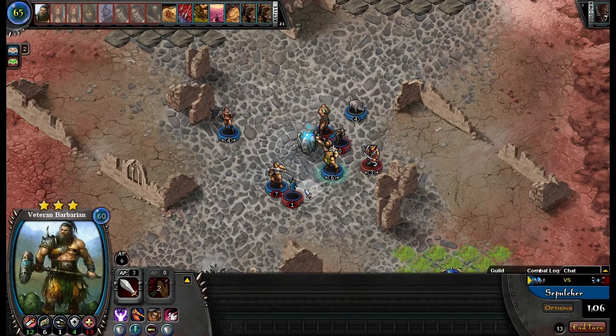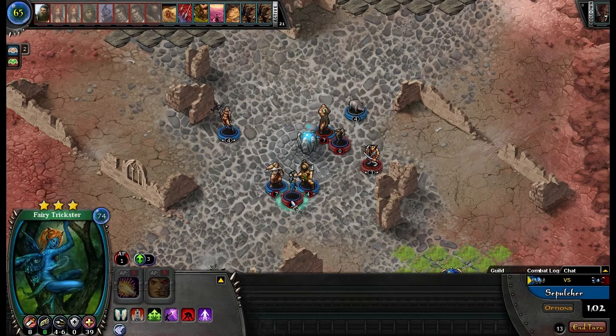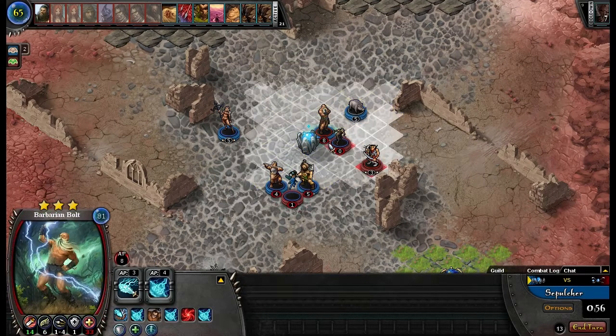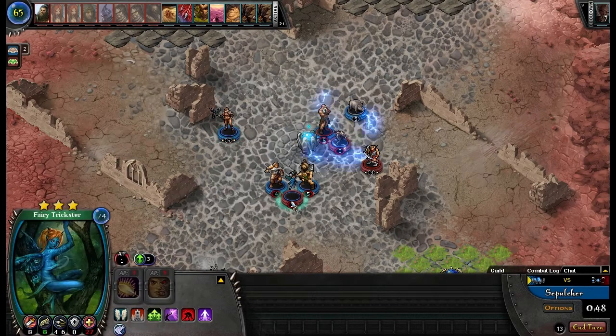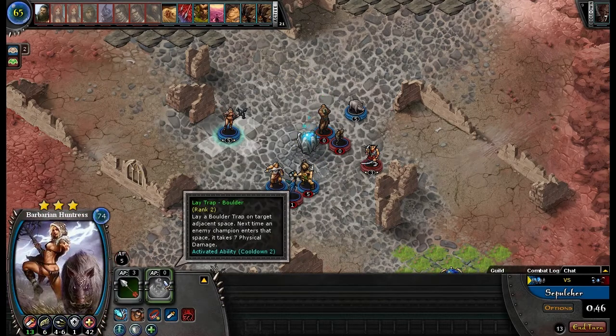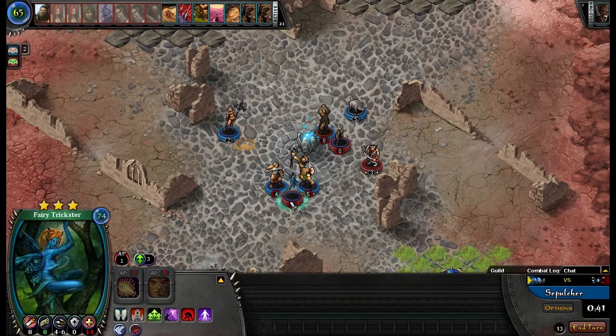I can move out — good. I'm going to go ahead and attack with Guardian, scramble everything. I'll attack your Elven Shade twice. Attack Barb Huntress, should put out a trap. And then Veteran Barbarian attacks.